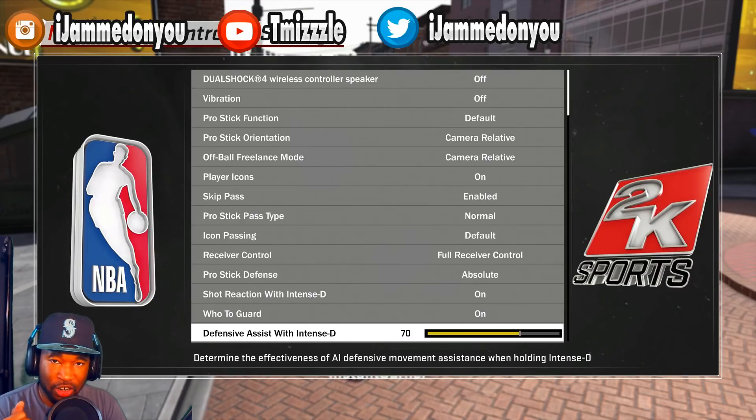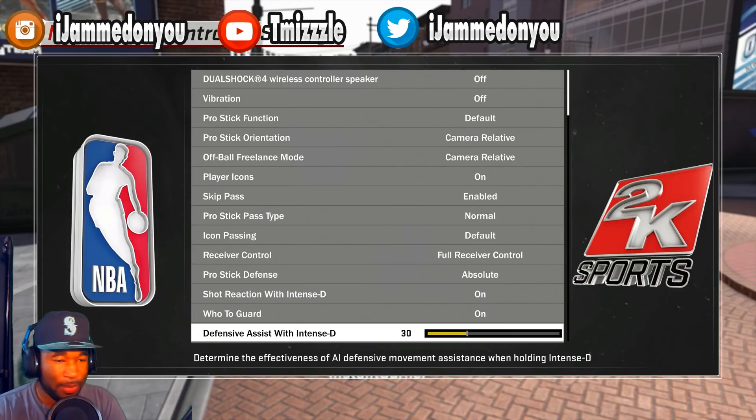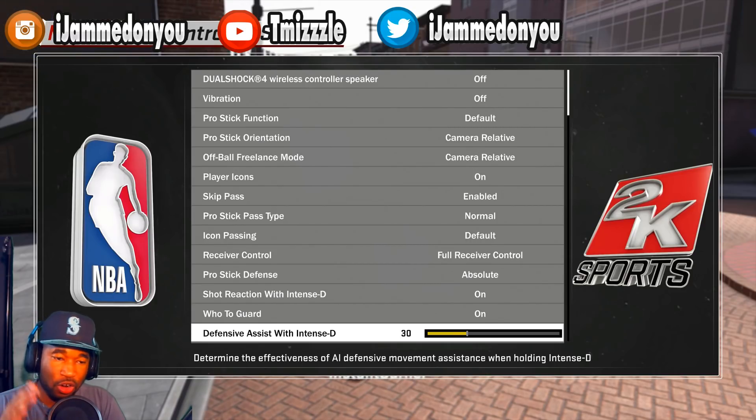If you're a slower player - a pure sharp, a center, or anything like that - defensive assist should be no higher than 30. If you have it too high with a slow sliding speed, you're going to be too sluggish and won't be able to move around the court. But you need it on something, so 30 is what you need if you're a center or a slow-sliding player.